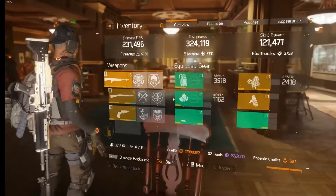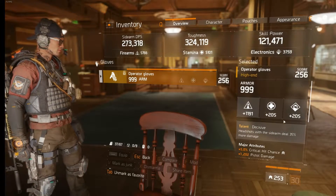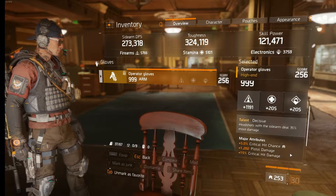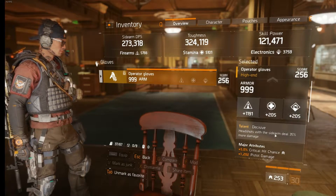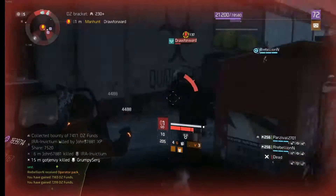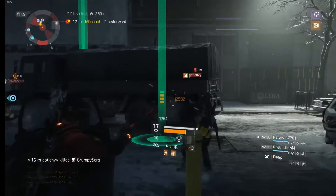The last piece of gear that ties everything together is the Decisive Gloves, rolled with Critical Hit Chance, Critical Hit Damage, and Pistol Damage. The Decisive talent gives you 35% extra damage when you're landing headshots with a sidearm. Since you are running a Sentry Shield build, you will be aiming for headshots to apply Sentry Marks on your target, and you will be doing it with a sidearm.